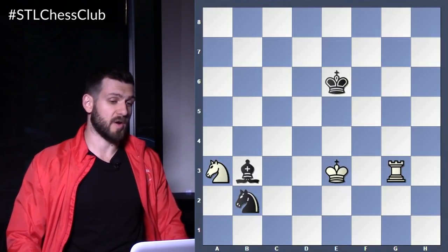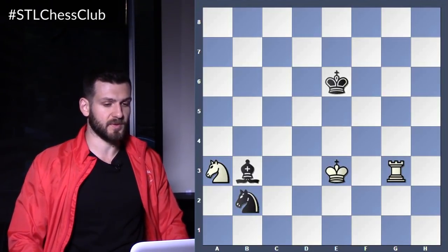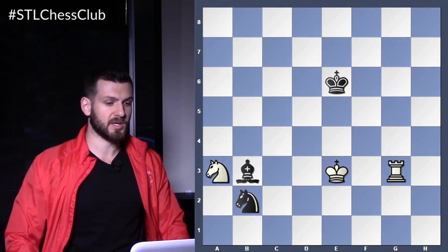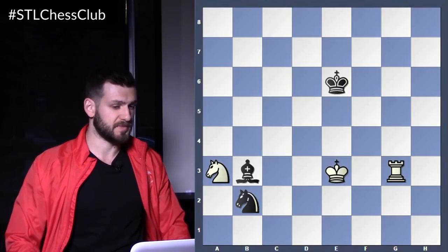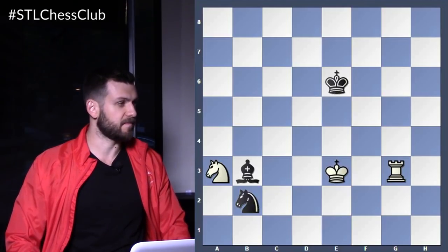Now black has a lot of options. Bishop a4, bishop a2. Bishop a2 can easily be refuted after rook g2 — I think it's safe to say the game is over. Bishop c2, bishop c4 don't work. Knight moves don't make a lot of sense. So I think bishop d5 is one, bishop d1 is another one, bishop a2 and bishop a4.